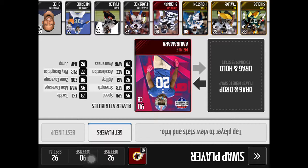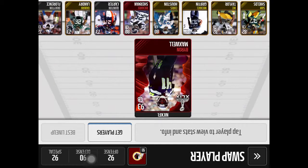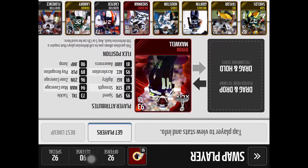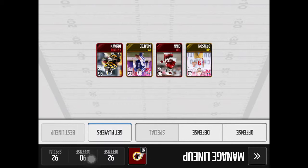Prince Amukamara has 77 play recognition — not that bad. Byron Maxwell I like to block kicks with: 95 speed, 90 jump, 96 zone coverage, and 94 man coverage — really high. Rob Ninkovich gets a lot of sacks for me. Tom Brady, Bobby Wagner, Ryan Kerrigan, and Terrell Suggs — these four guys get a bunch of interceptions. All my cornerbacks and safeties definitely do. That's my defense.